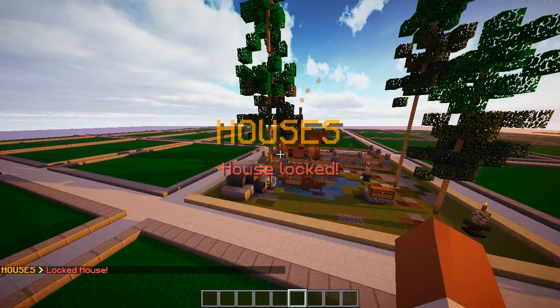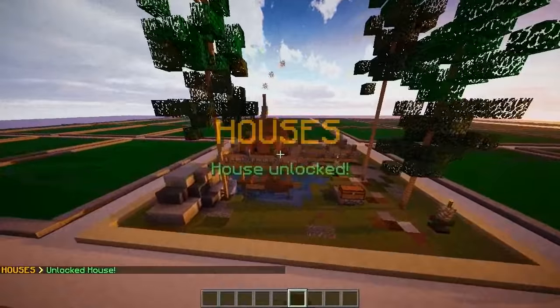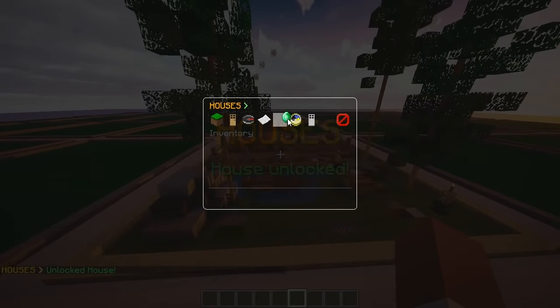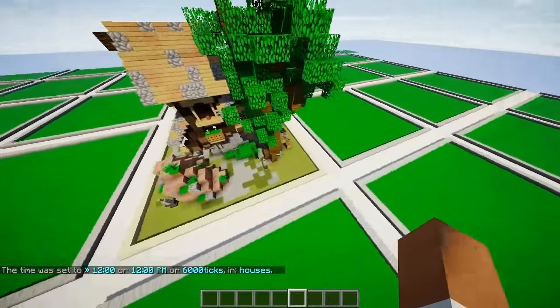I'm also going to unlock my house. I just locked my house and I can unlock it just by clicking again, just by doing slash house. My house is now unlocked. Then I'll do slash house again and go ahead and upgrade it, confirm it — there we go. I love the feature and the way it works, it's just amazing.